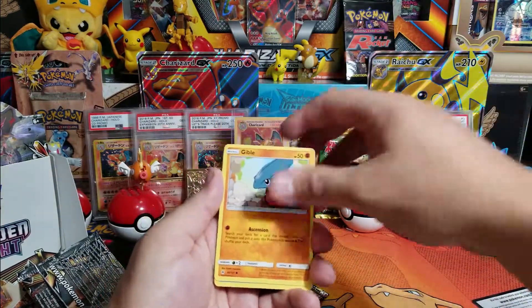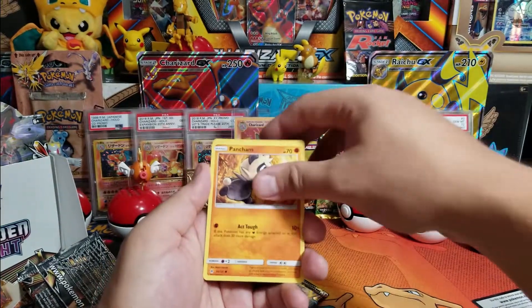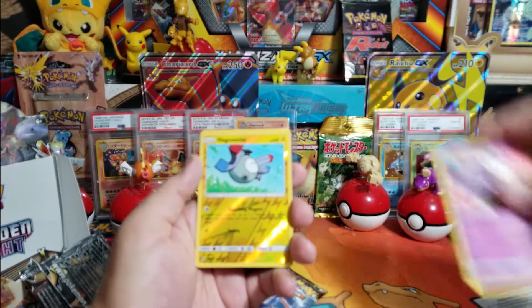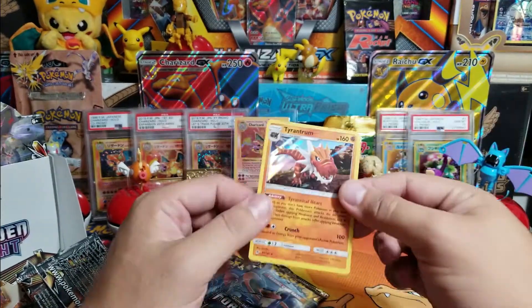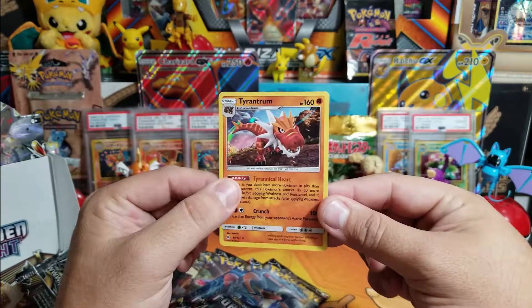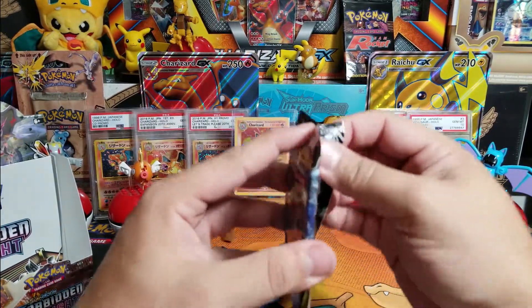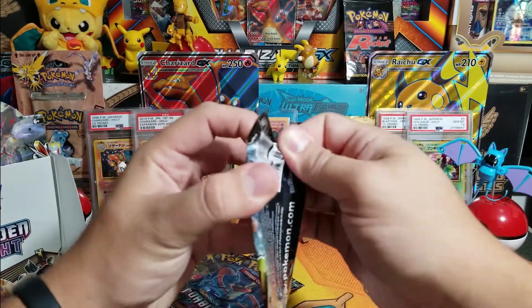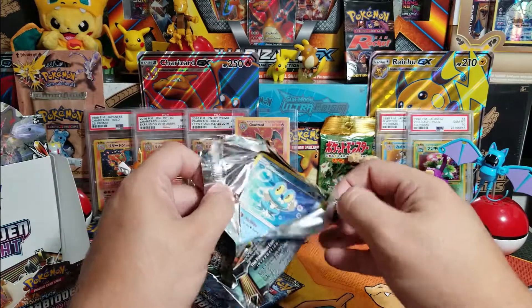Shoutout to Cribs Chronic listening and everybody that bought something from eCommerce - thank you so much, we truly appreciate it. Our holo is a Tarantium, nothing too crazy, but we are in the search for the ultra Necrozma, which is gonna be phenomenal and real cool.